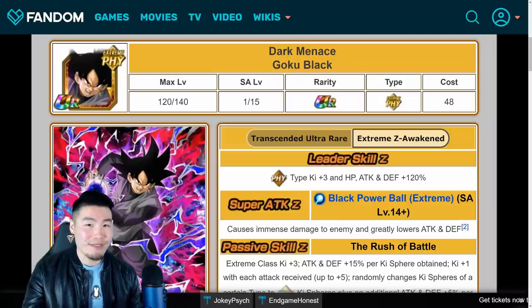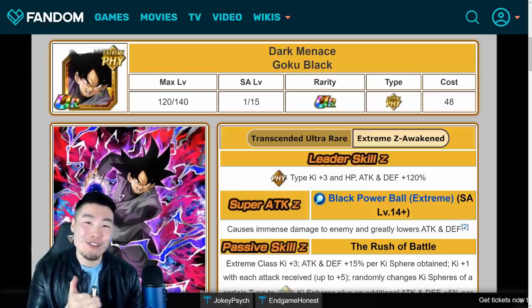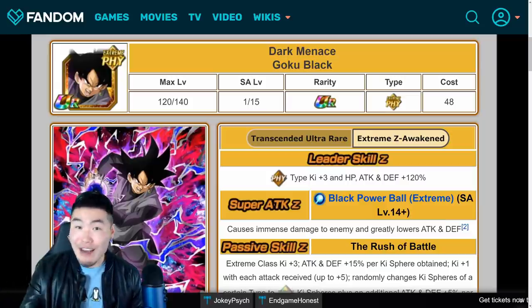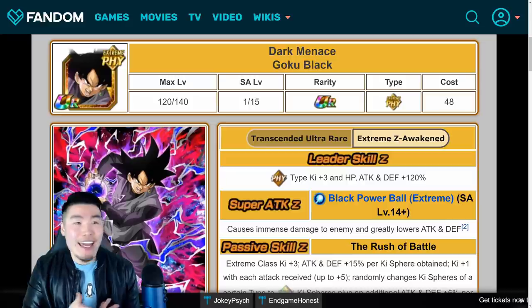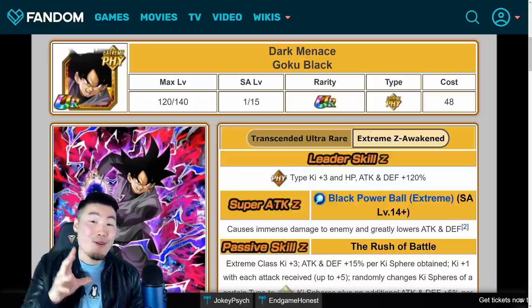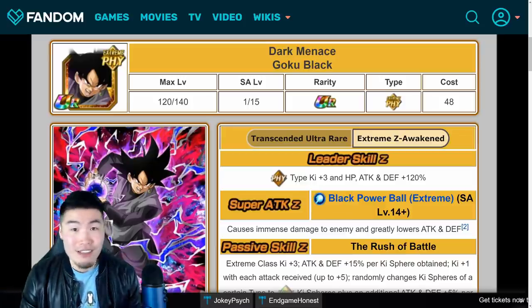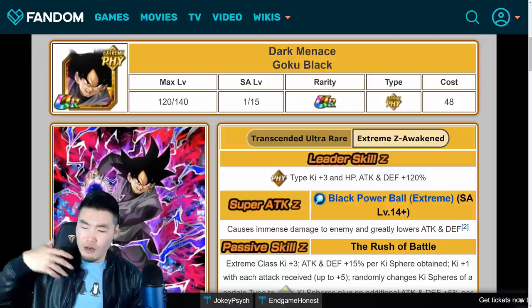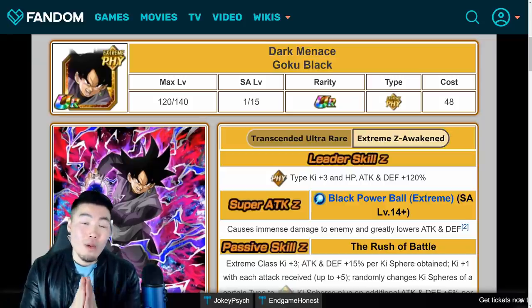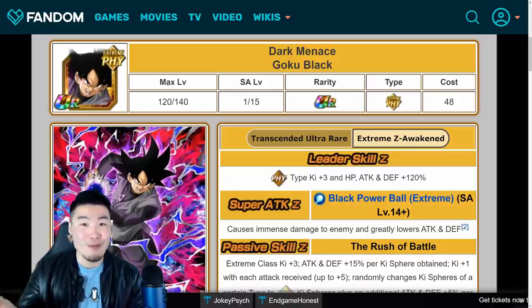As you guys may know, recently I just won't shut up about how ecstatic I am that the Fizz Goku Black's Extreme Z Awakening is objectively better on the global side of the game compared to his JP counterpart, to the point where it's probably getting a little annoying. But as someone who's mained the global side for the past three years and seeing JP get all these huge celebrations and amazing banners and crazy compensations, I feel like we needed this win on global, and now that we have this, I'm gonna take it and run with it for as long as humanly possible.